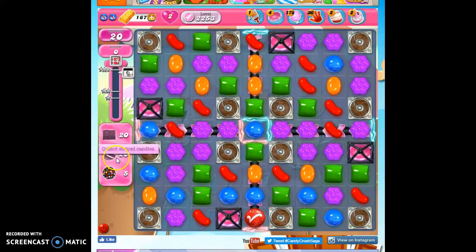I'm going to get 20 wrapped, 20 striped, 5 color bombs, and reach 65,000 points. Having tried this 10 times on my own, I'm ready to bring in a booster to help me. So here's my lucky candy.